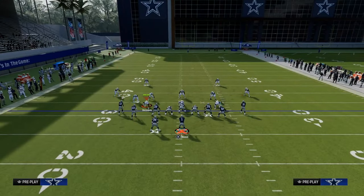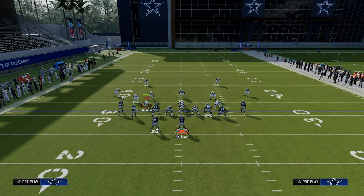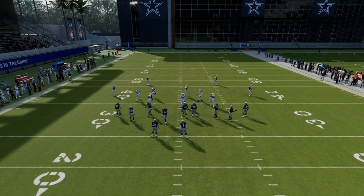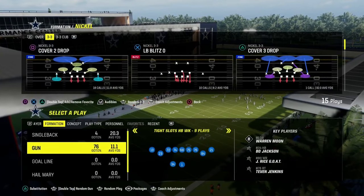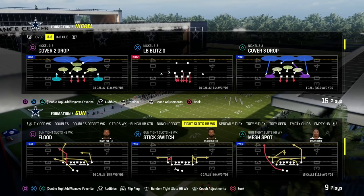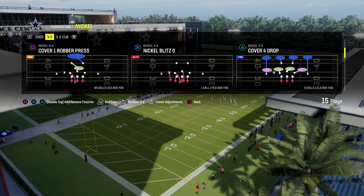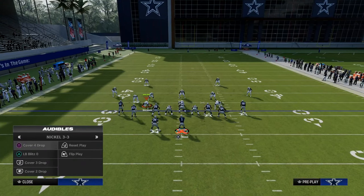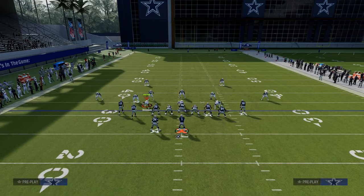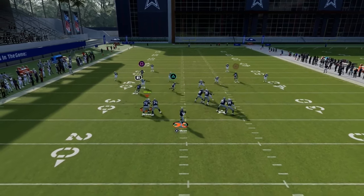The post route to Jerry Rice is going to be kind of the main read on the play — it's the route that we want to hit. That specific route is going to be able to get open pretty much regardless of the coverage, whether it be man or zone. Here in this example, I'm going to show you a cover two zone, and then we'll get into the rest of the reads against man.